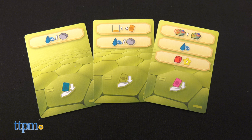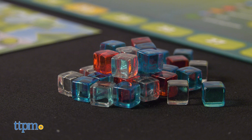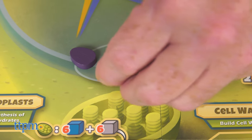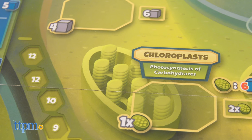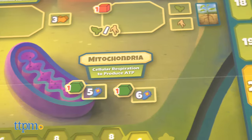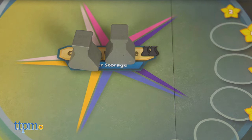With details that incorporate all components of a cell, this game uses scientific vocabulary and concepts, making it a great aid for science teachers. Cellulose teaches plant cell biology and organelles like nucleus, ribosomes, cytoplasm, chloroplasts, and mitochondria at middle school, high school, or college levels and complies with STEM standards.